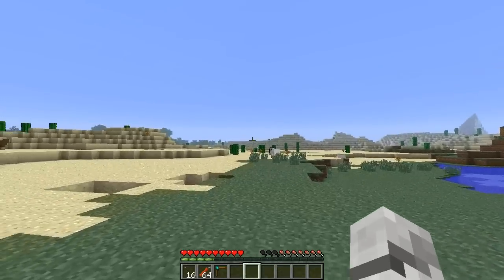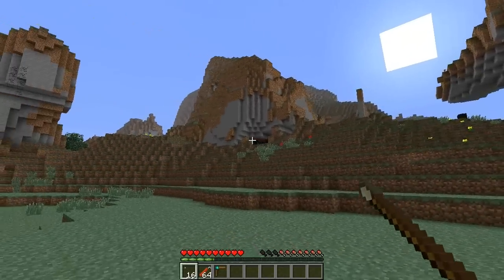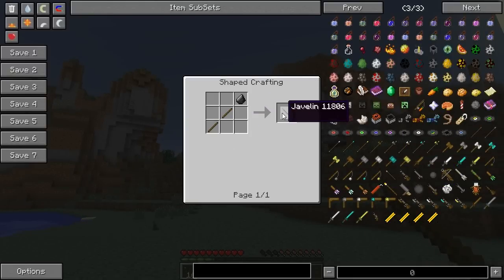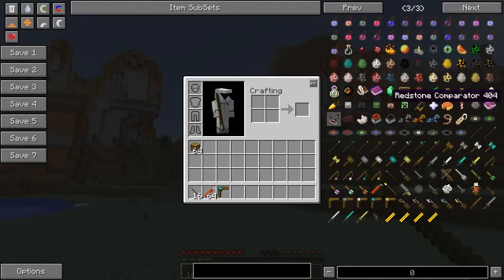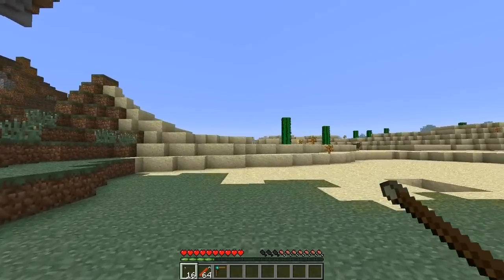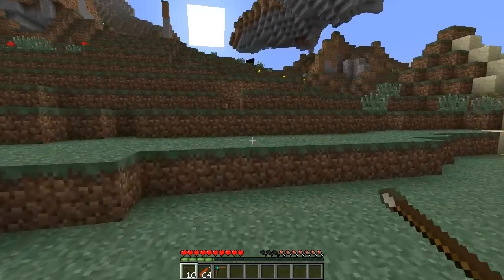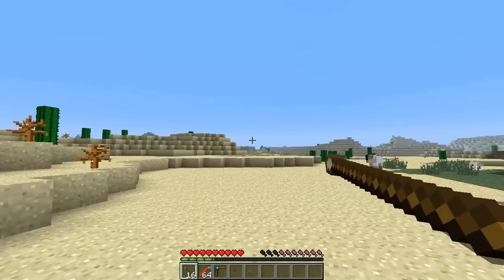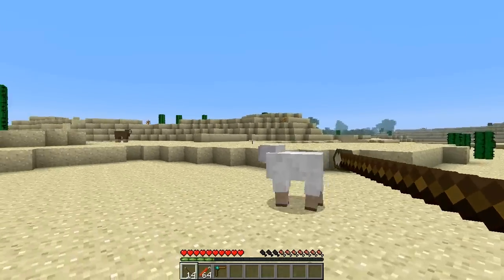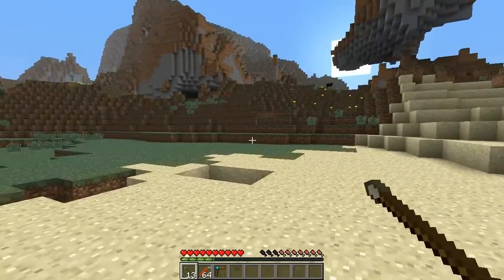Next we're going to be looking at the throwing weapons. There are three different throwable weapons in this game - you could sort of count the spear and the knife as throwing weapons, but these are mainly throwing weapons. First up it's the javelin. You make the javelin with stick, stick and flint, and you get four of them. The damage is more than arrows, you've got to be quite near to the target and it's got a large deviation. If you throw while jumping you do a critical hit - oh yeah, look at that! Have that javelin in your face, or in your side in that case.